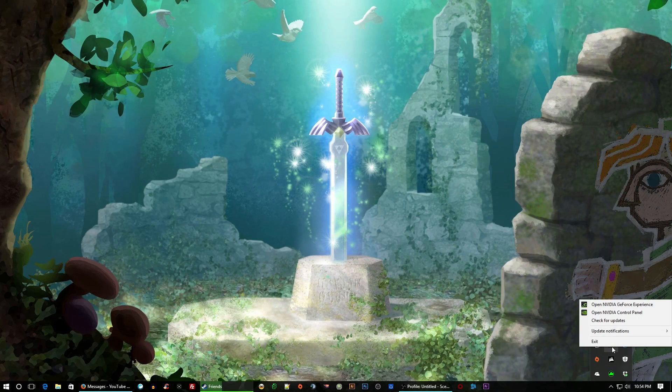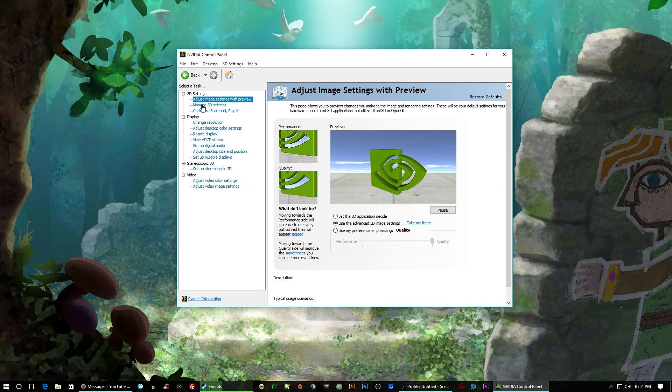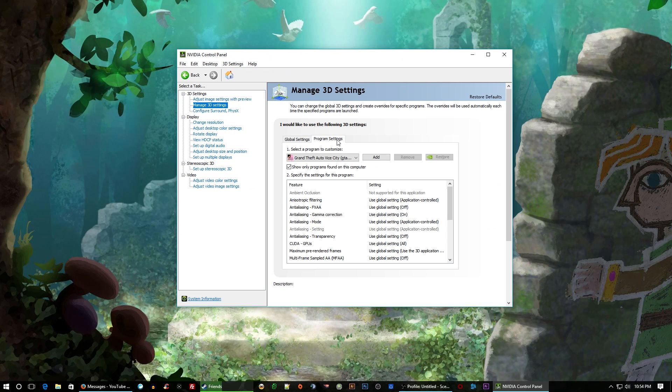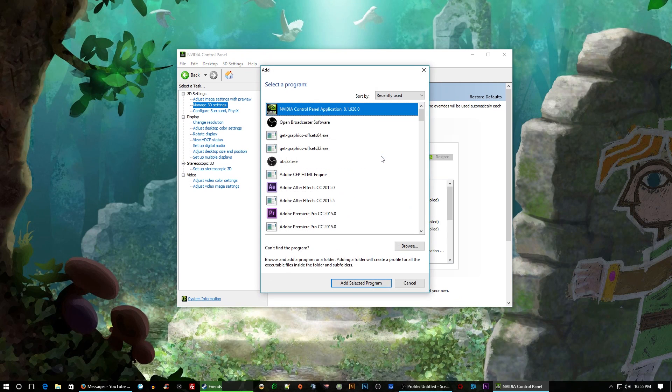Right-click on your NVIDIA icon. Open the control panel — not GeForce Experience. Once open, click on 'Manage 3D Settings', then go to 'Program Settings'. My game is here already but yours won't be. Click on 'Add'. If it's not on the list, you can browse and find the EXE of your game.